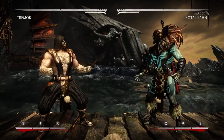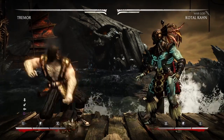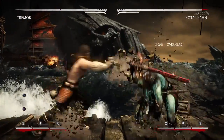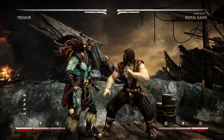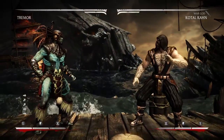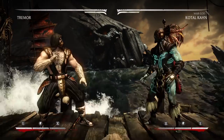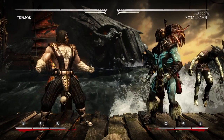All right guys, this is Air Hyper Viper Beam and I'm going to be showing a tutorial on Tremor. We have some basic tools here with his rock shot, low shot, and I'm using no variation because I feel like the character on his own is good enough without the use of variations. Regardless, let's get into this tutorial.